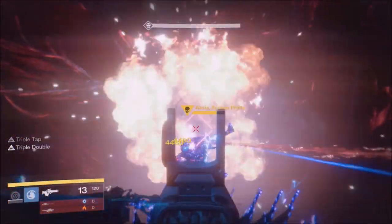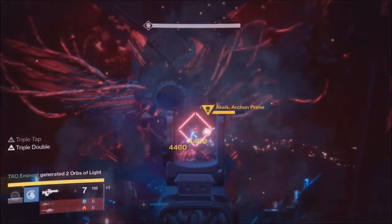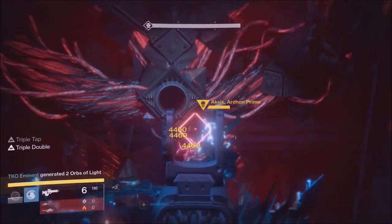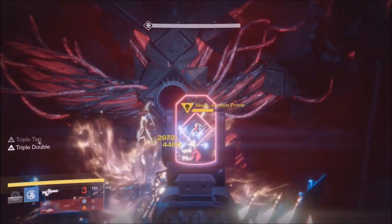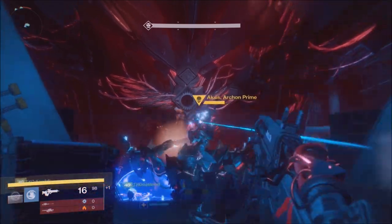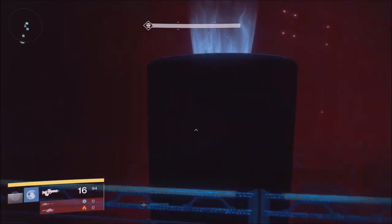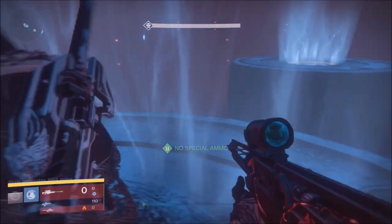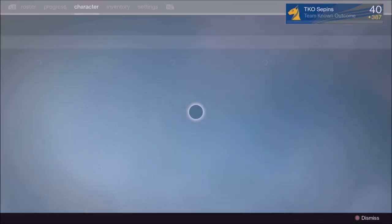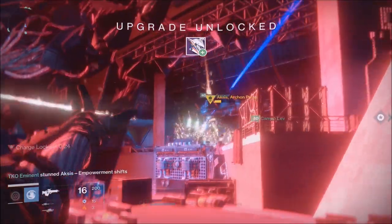When you slam the platform everyone on your team gets a super — I'd recommend utilizing that super for even more damage. Our damage on Aksis is pretty low here because I'm at 390 light doing this. I know light level means a lot to you guys, so tell me — how many characters do you guys have at 400 light? And how many of you have 100% completed the Age of Triumph record book?